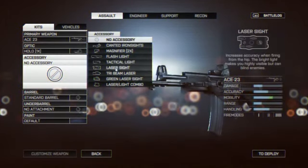Moving on to the accessories, you can already see at the top there's a canted iron sight and a magnifier. These are essentially side scopes — you'll be able to transition between your main scope and your secondary scope. There's also the flashlight and the tactical light; the tactical light will only turn on when you aim down sight.